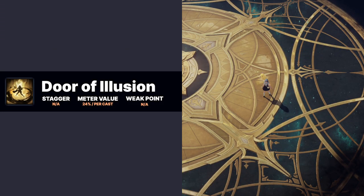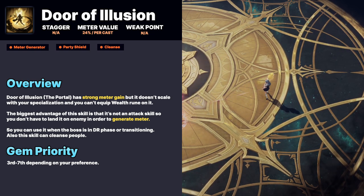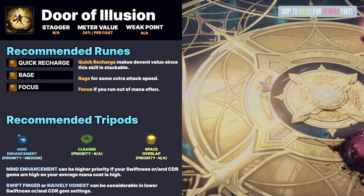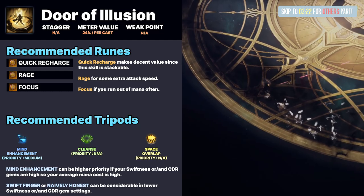Door of Illusion is a strong fixed meter gain on use, perfect for DR phase, and also provides a clean portal. Recommended runes are Quick Recharge, Rage, or Focus Mind. The Enhanced Amendment tripod can be a higher priority if your Swiftness or Cooldown Reduction gems are high.